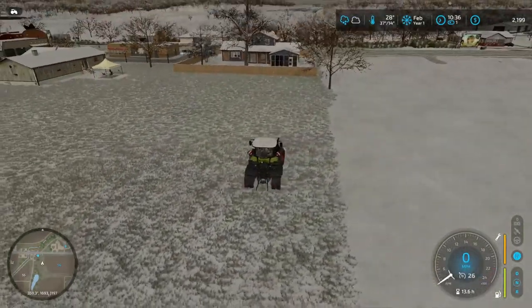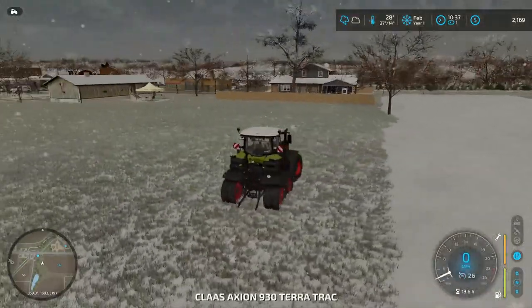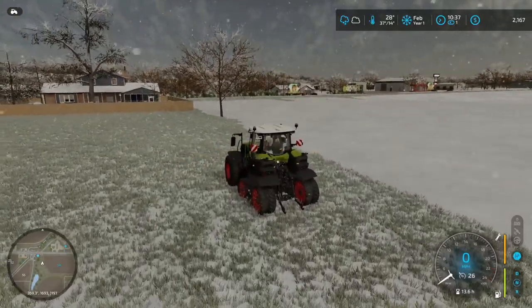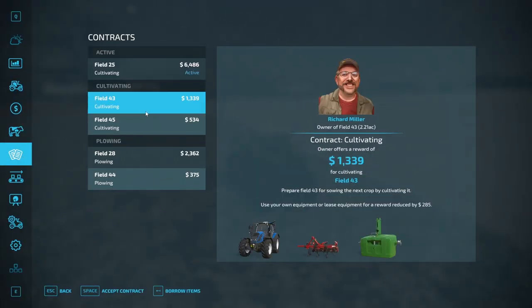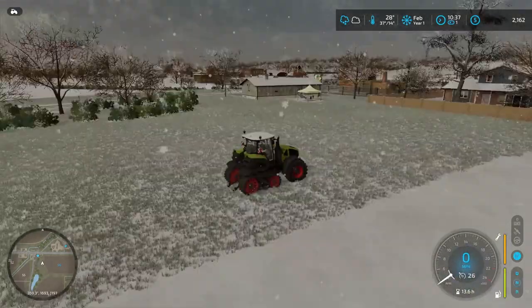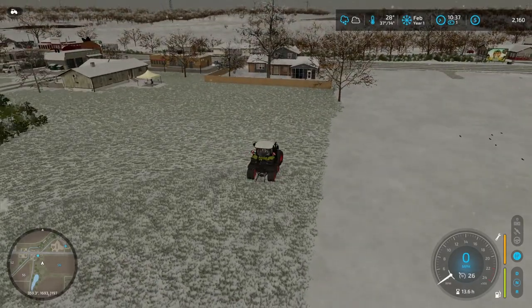We don't have a house, but we're working on contracts. I think we're probably going to fast forward to when we can start planting. Checking the contracts — confirmed, nothing really interesting here. Not much to do until March, so I'll probably just be seeing you around then.